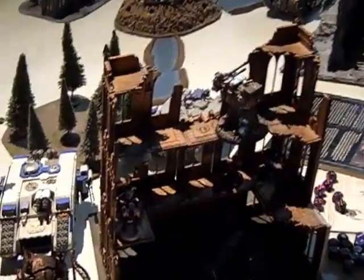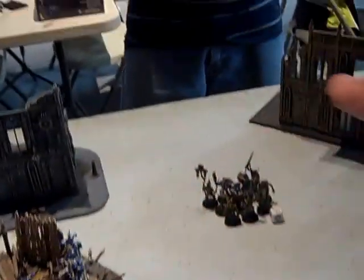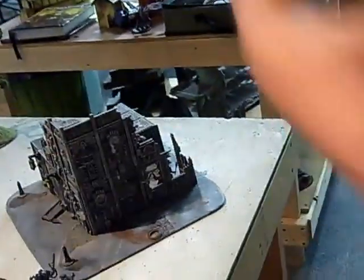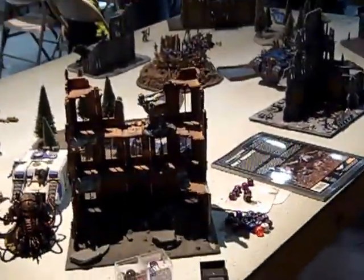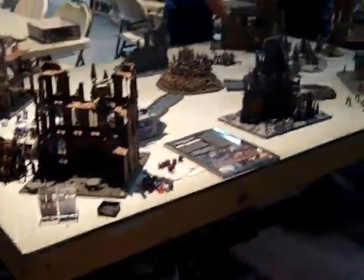We're going to end here on turn four because the store is closing, and the game is pretty well established. Final score: nine to six, Chaos wins. Chaos holds one objective, there's one contested objective. They got points for Slay the Warlord by killing Kotyaz, and First Blood when they wiped out the Grey Knights. Both sides have Line Breaker. We got the Warlord kill when we killed their Demon Prince. Great game — thanks Jeremy, Lino, and Scott. That ends the Crusade here at Off The Wall Games in Hadley, Mass. Keep watching, subscribe to the channel, and like the videos. Good night, everybody.